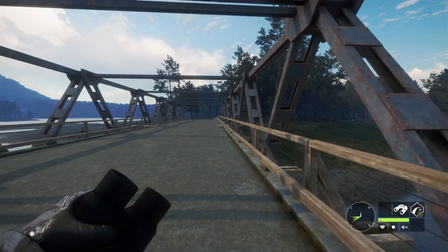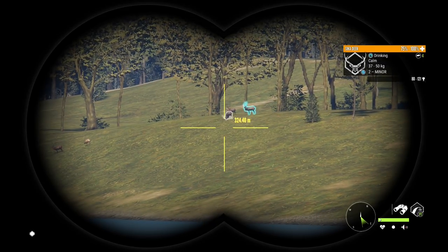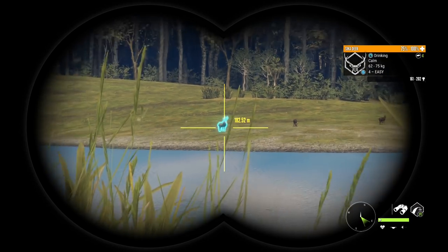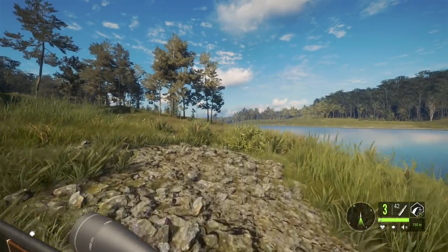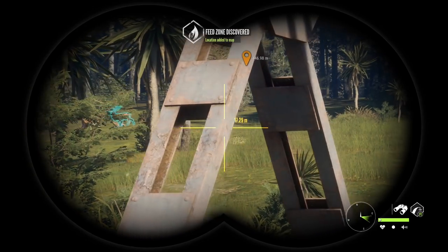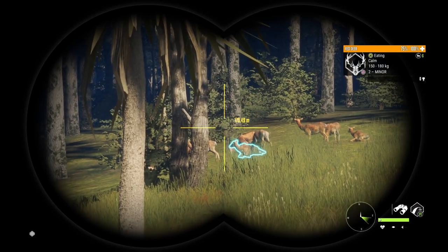We're currently at 10:39 AM so it's early in the morning still. We're going to try and take this guy out because that definitely could be very close to diamond. Oh my gosh, there's more sika deer — that is a ridiculous amount of them. This is a ridiculously large amount of sika deer all along this river. This is going to be insane to hunt. Just in this small area, we've got what looks to be four sika zones, two red deer feeding zones, and a turkey feeding zone along with a set of burrows. This is absolutely insane. I can definitely tell I'm going to be spending a lot of my time at this portion of the map.